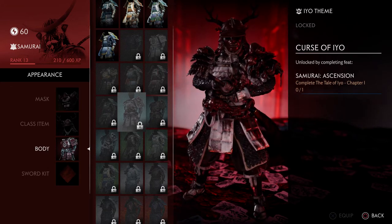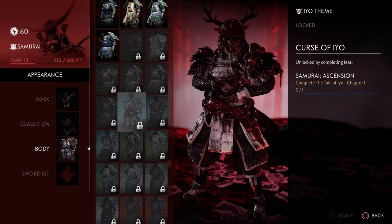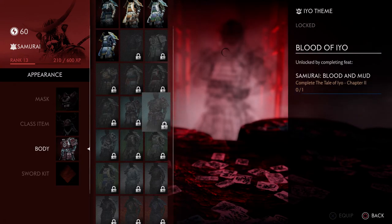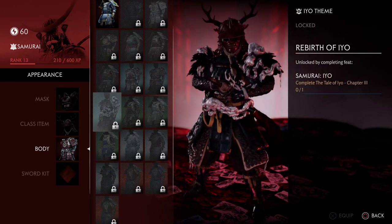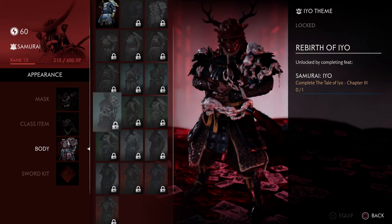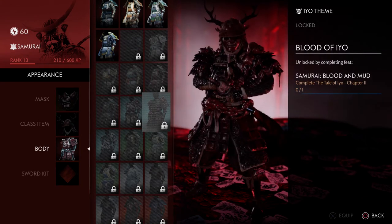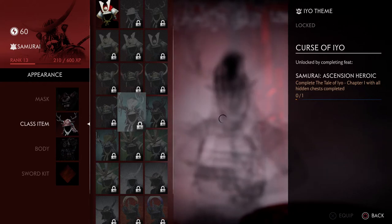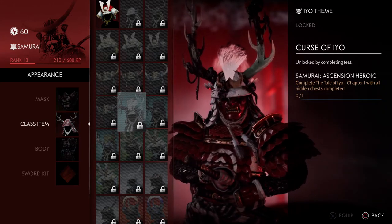I would have preferred the armor to be inspired by the tale of Eu or Io, whatever it's called. If we're gonna fight a boss in chapter one or two, I would have loved to see the boss's head on my shoulder, or horns coming out — make it look demonic. The other armor sets have no changes aside from one that makes the guts white, which isn't good enough.